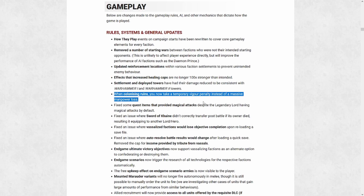Another change I was actually surprised by but have really liked: when colonizing ruins, you now take a temporary vigor penalty instead of a massive manpower loss. This is a pretty significant change affecting both offense and defense. I've often used ruins as bait for opponents — get them to colonize it while I ambush them somewhere far away, since when they capture the settlement they're really low on health. Even after this update you'll still have an advantage attacking somebody colonizing ruins, but it won't be quite as significant.